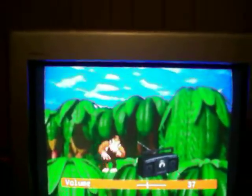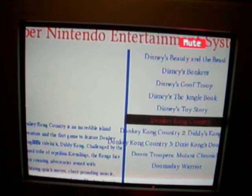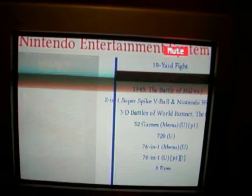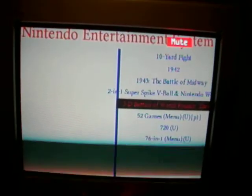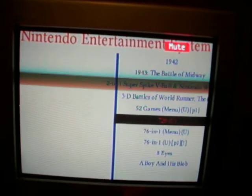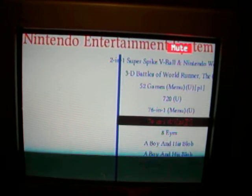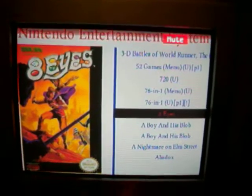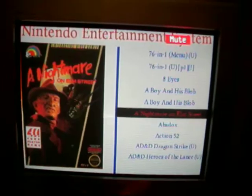I'll just go ahead and mute it. Here it is — this is the EmulationStation front end. I just wanted to show you guys the progress that I've made with the scraper. I've got somewhere near 4,000 ROMs as you can see. Not all of them were found in the scraper from El Pandor's EmulationStation scraper, but a lot of them were — a crap ton were.